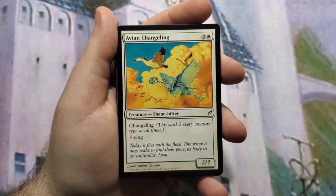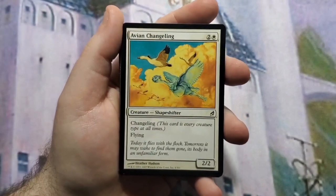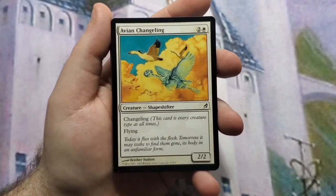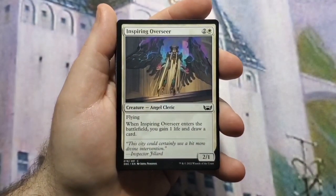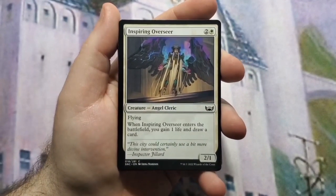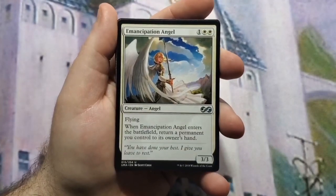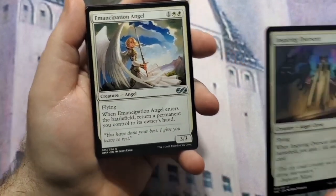Avian Changelings — there weren't a lot of low-cost good three-drops for angels on a budget, so I had to go to changelings. At least this one's a flyer — a 2/2 flyer that is also an angel on top of every other creature type. Inspiring Overseer may be the best three-drop common angel in the game — three mana for a 2/1 flyer that lets you draw a card and gain a life.